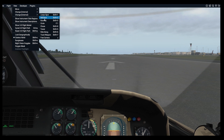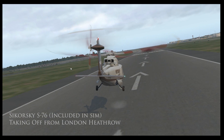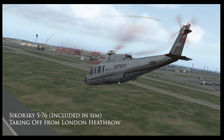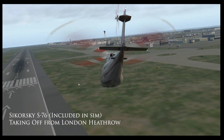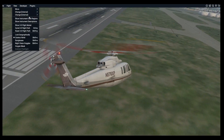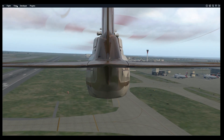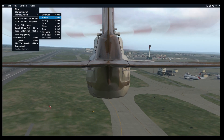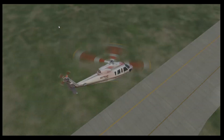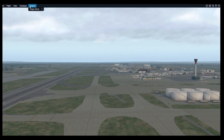Finally on the list we have X-Plane 11. Like Flight Simulator, X-Plane has been around a long time and gone through a number of iterations — it was first released in 1995. Here we are on version 11, and it is very impressive. Unlike other simulators, it actually uses blade element theory to determine what the aircraft or helicopter will do at every stage of flight, versus other simulators that use look-up tables to figure out what the flight conditions would be.